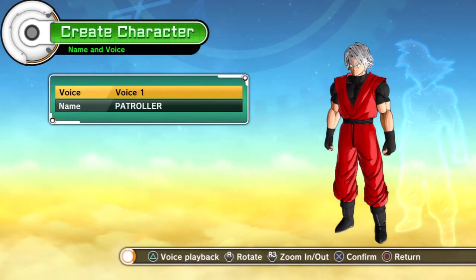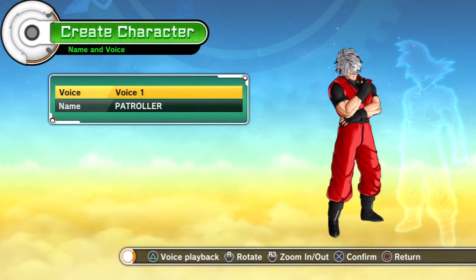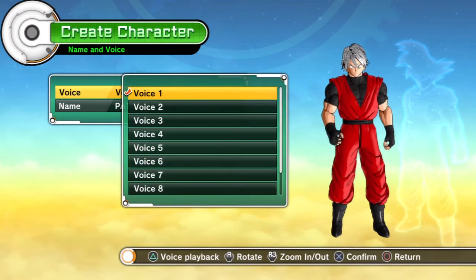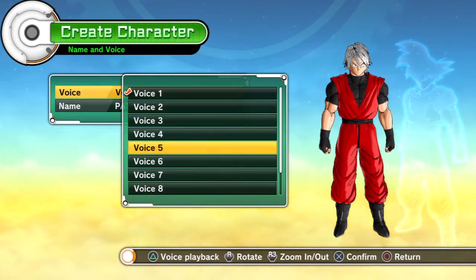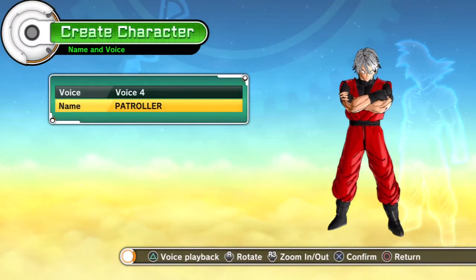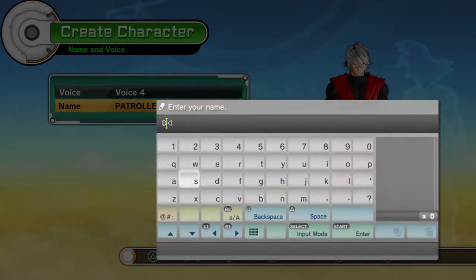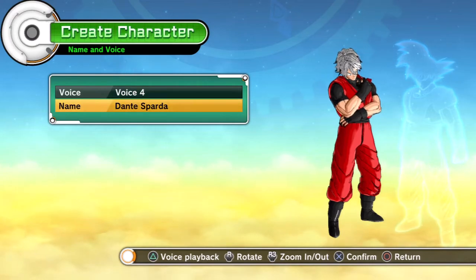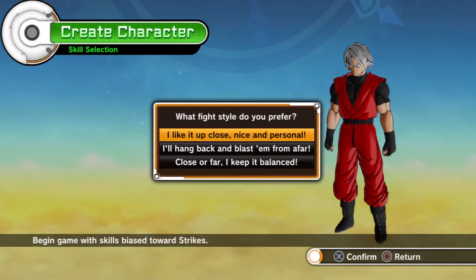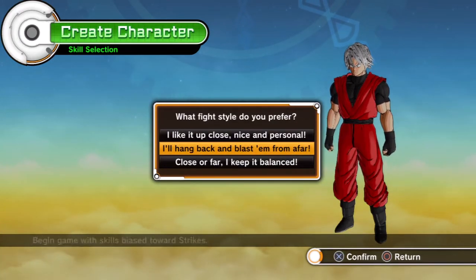For the voice, I didn't put one in the background for you to hear, but I think you can pick whichever voice you want — you can even pick the Ghost Nappa one if you wish. The one I'd go with is definitely voice four. You can name him either Dante, Dante Sparda, Son of Sparda, or whatever. I find it kind of weird to put two names in a Dragon Ball Z game since most characters only go by one name, so for this video I'll just put Dante Sparda.